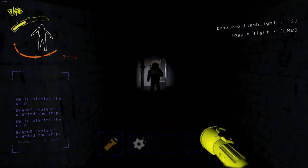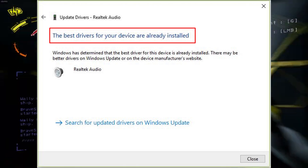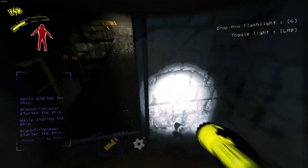Tip 4: Update your audio driver. Outdated audio drivers can be a common cause of sound issues. Head over to your device manager or the manufacturer's website and ensure your drivers are up to date. It might just be the key to restoring that missing audio.